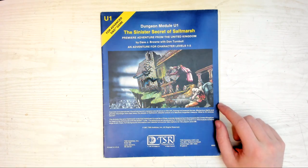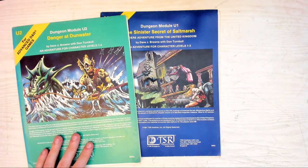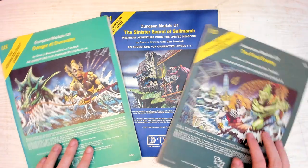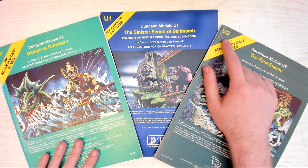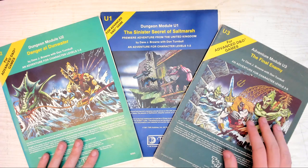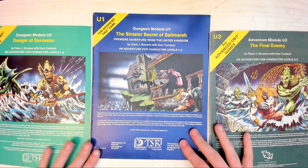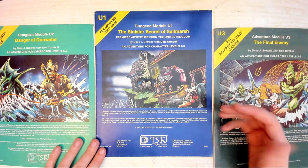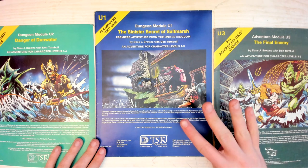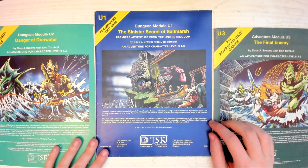Danger at Dunwater followed in 1982, and The Final Enemy in 1983, which are direct sequels forming one continuous storyline throughout the series. U stands for Underwater, and though only the third module actually has any underwater parts, all of them follow a nautical theme and focus heavily on the aquatic races, which are often overlooked in D&D. Their next module, Beyond the Crystal Cave, was actually going to be U4, but as it was completely unrelated, they decided to start a new series.